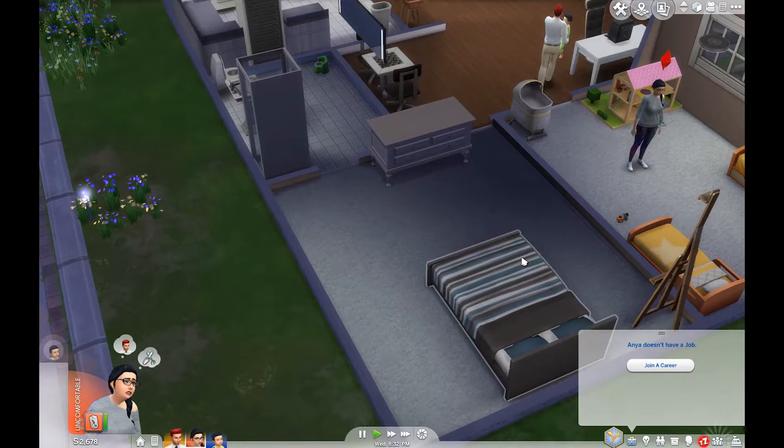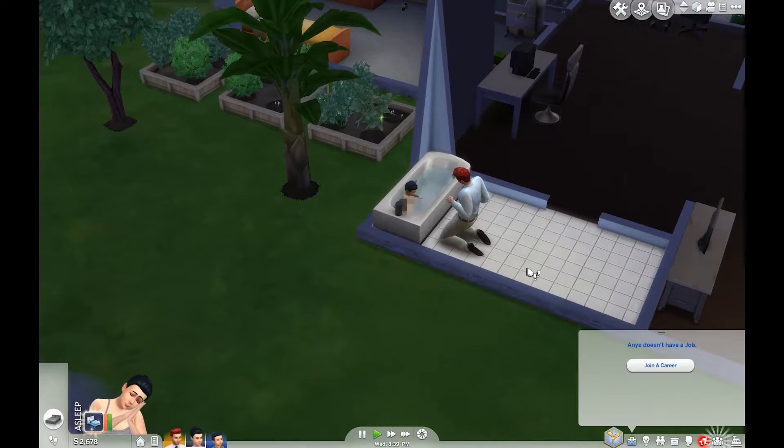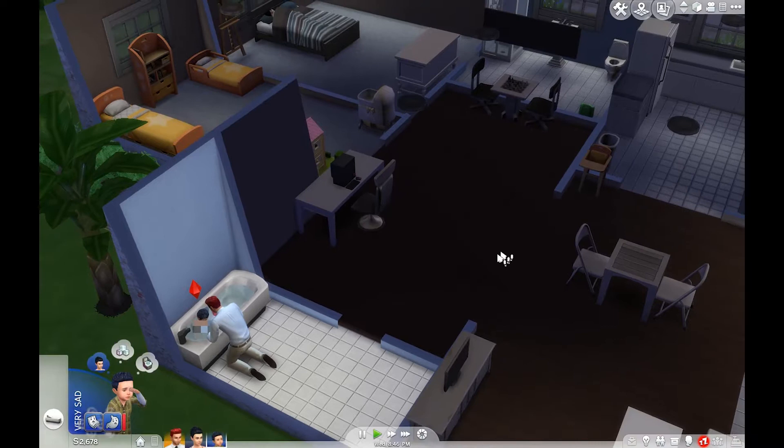Anya, you need to take a sleep because today is just not your day — you're having all sorts of troubles today. We'll have Dad take care of her today. So what else is a problem? He's also very hungry, so we will give him some food and hopefully everything will get better.